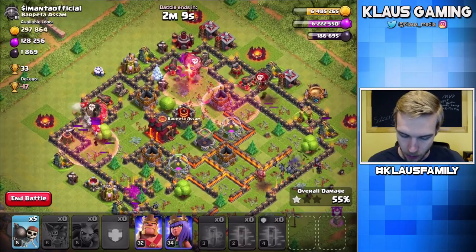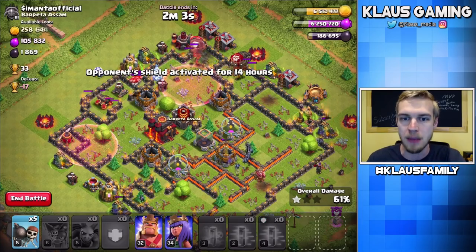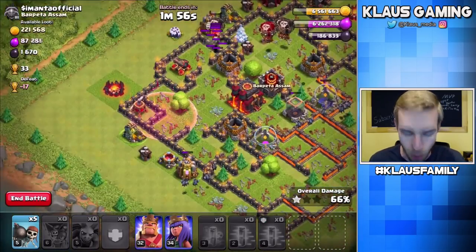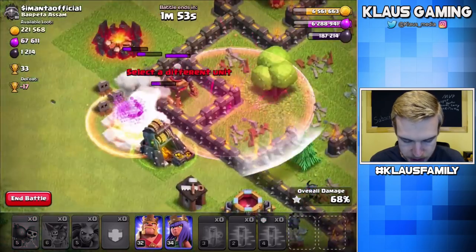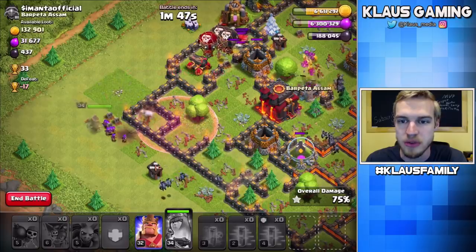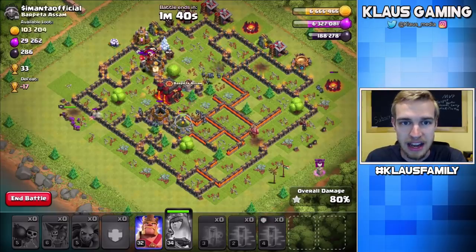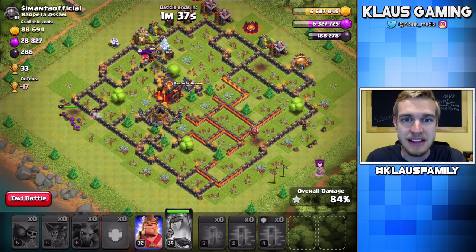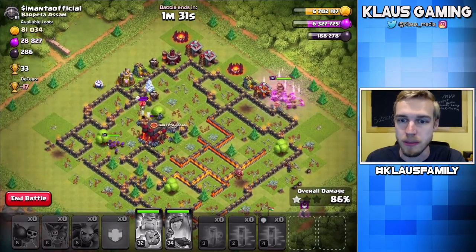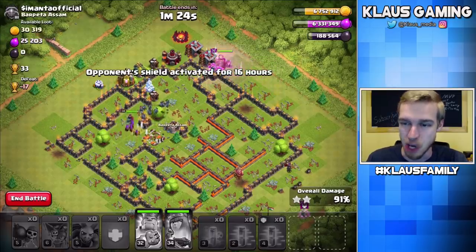It looks like we're going to three-star this base! We're down to just a couple of balloons left — they're smacking into that haste. We got one more, we got a sweeper. There was a giant bomb — that was really sad. But the sweeper goes down, and the balloon's going to take out that cannon. That's going to be the three-star against Samantha Official — I'm sorry, Samantha Official, that I had to three-star your base, but the loot was good.